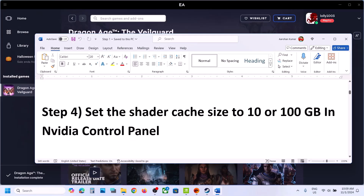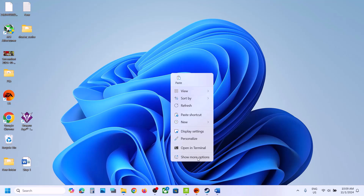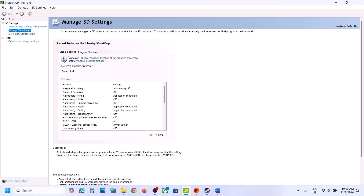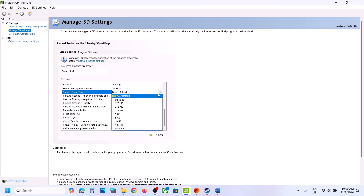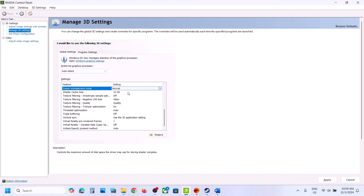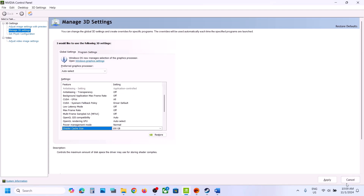The next step is to set the shader cache size to 10 GB or 100 GB in NVIDIA Control Panel. Right-click the desktop, go to Show More Options, then NVIDIA Control Panel, then Manage 3D Settings, then Global Settings. Find Shader Cache Size — by default it may be set to Auto or Driver. Set it to 10 GB or 100 GB, then click Apply.